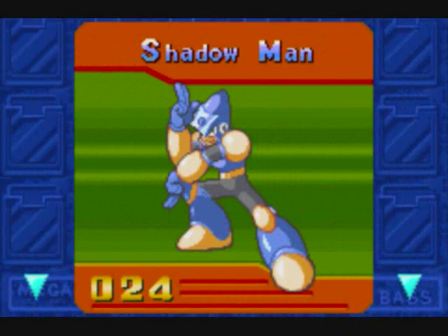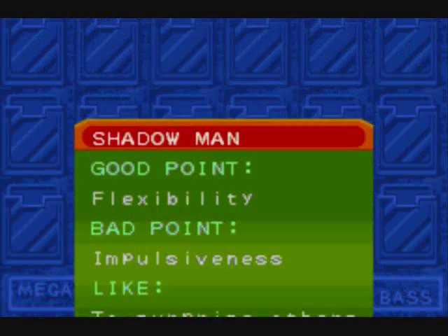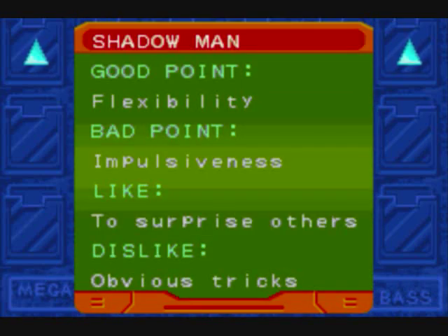Shadow Man — my favorite. He was created after a Japanese ninja, and his Shadow Blade is apparently coated in a special deadly liquid. He's flexible, but like Quick Man, he's impulsive. He likes to surprise others, but he dislikes obvious tricks — he wants something more challenging.